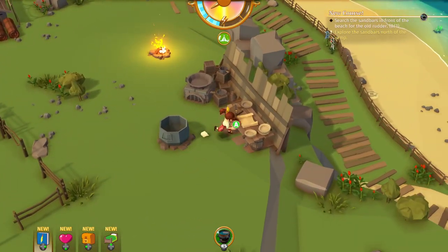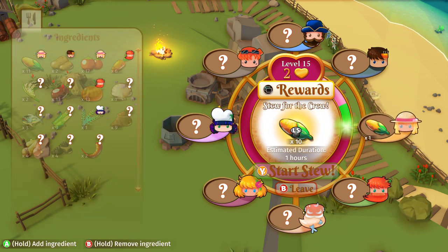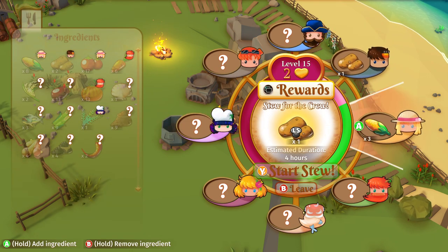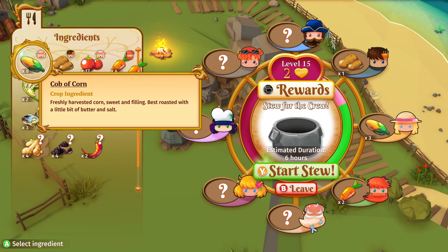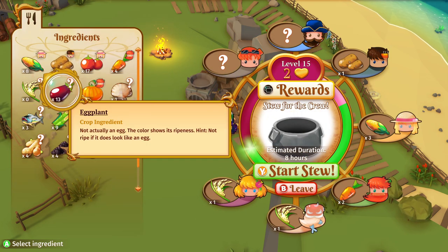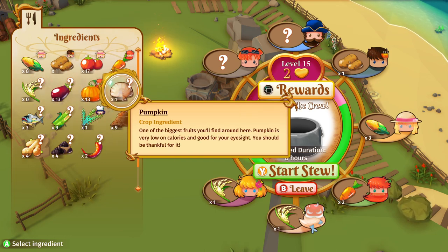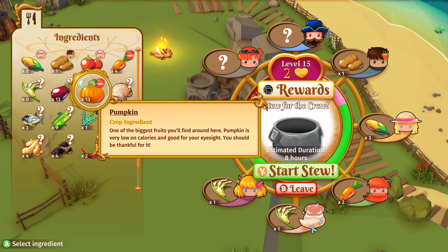We're gonna have to make some stew for everyone. Let's get some corn — a few corn and just one potato since we're running low on potatoes. A carrot, and let's try some rice. Let's try rice and those eggplants — I don't think anybody likes eggplants. Oh, we got two things that Logan likes — two options for him, lucky guy.